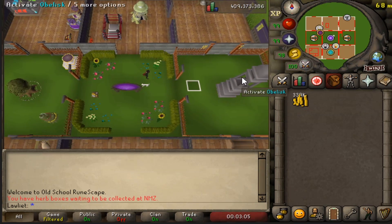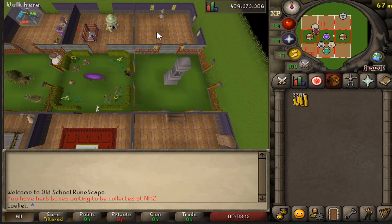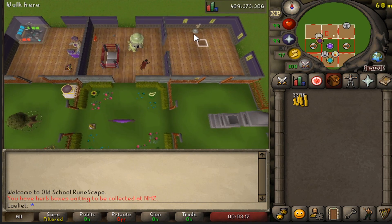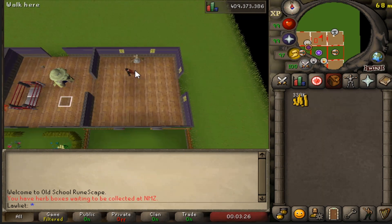We can start over here - this is just an obelisk that I use to get to the wilderness. I use it for clues or whenever I'm bossing, doing KBD, stuff like that. This room up here in the corner is the barrows room where I repair stuff. You don't even need this in your house - I just have it there because I use it and sometimes friends come over and use it.